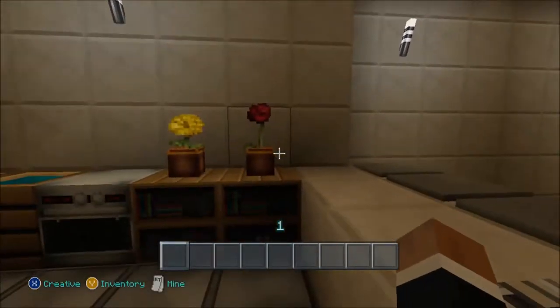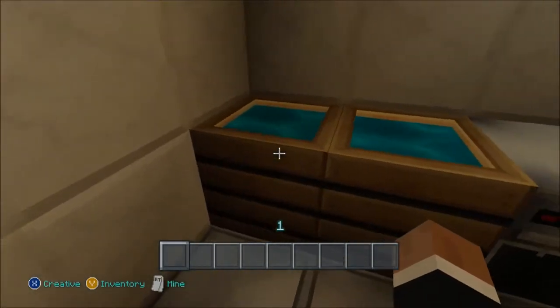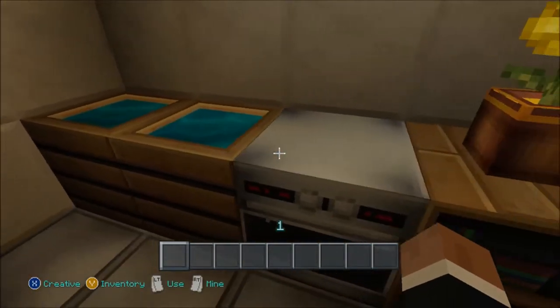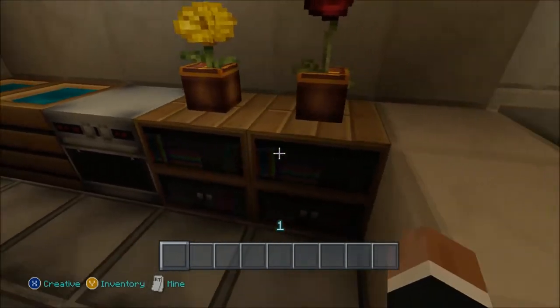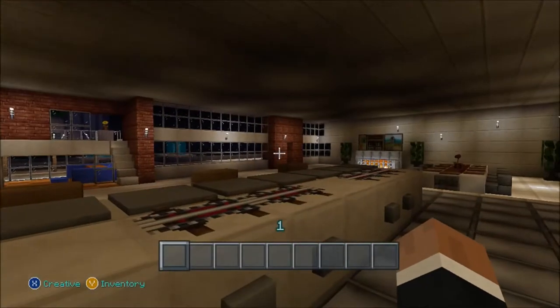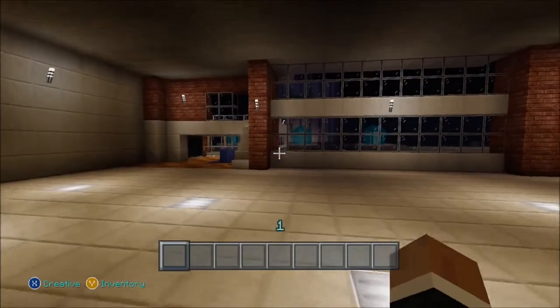Over to my left we've got some kitchen sinks, a stove or oven, my bed, and some bookshelves with some flowers. Then we're gonna come right over here.